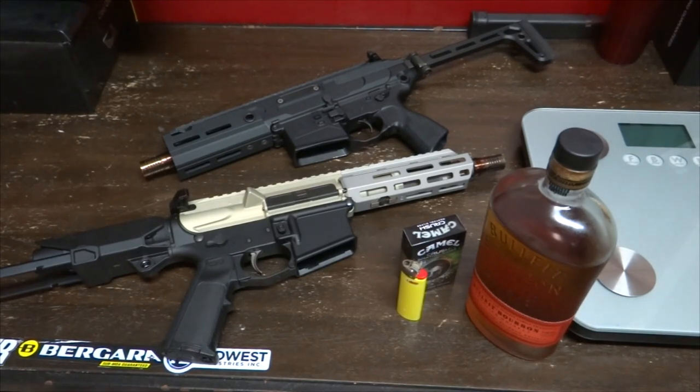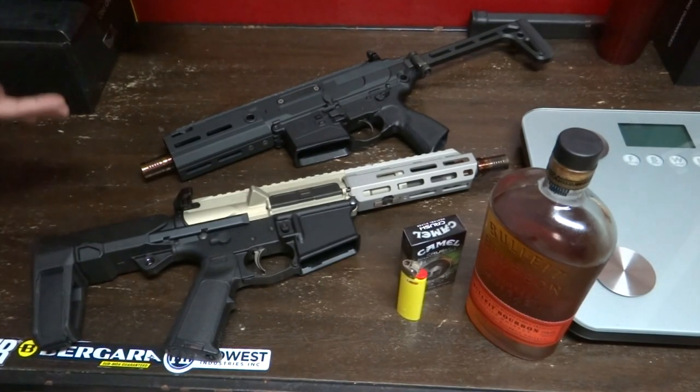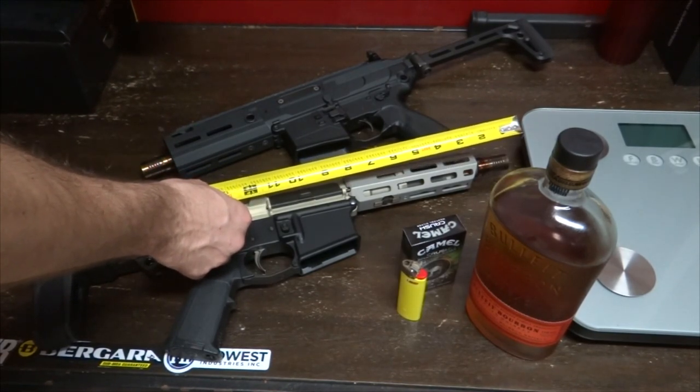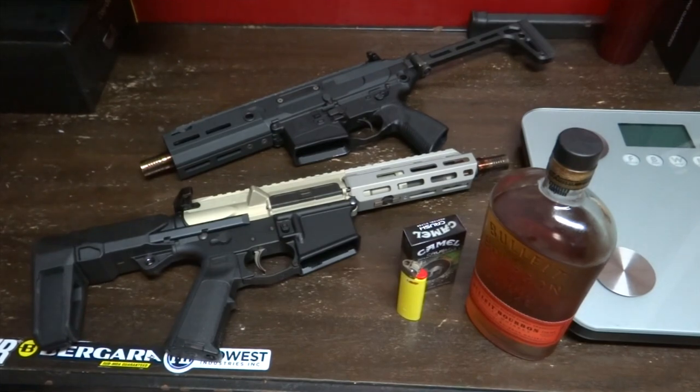I have yet to verify that — I will try at some point. Moving on to length comparison: you could shoulder the Sugar Weasel and fire it with the stock or brace fully collapsed; you cannot shoulder the Rattler when the stock is folded. Comparing sizes where you can get a cheek weld or not, we're looking at 21 inches overall for the Sugar Weasel and about 23 for the Rattler — so the Rattler is actually a couple inches longer in this configuration.